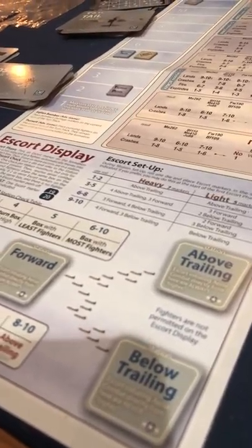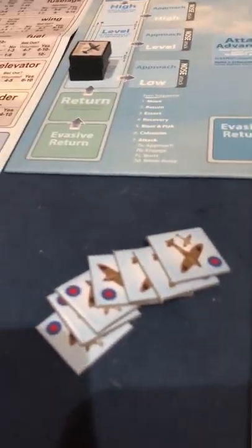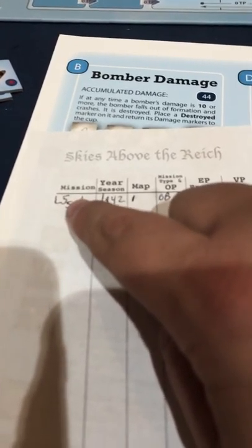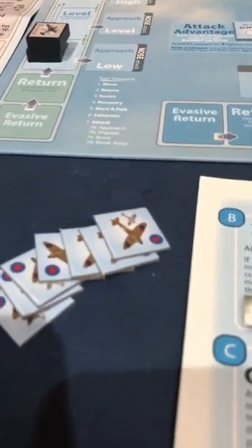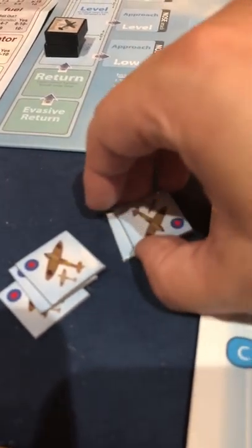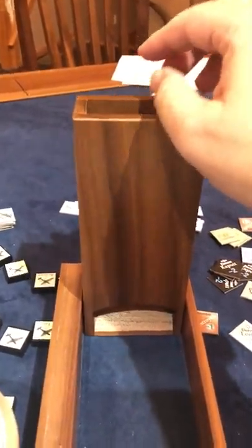The escorts arrive. The rules say you can set this up from the very beginning of the mission, but I like waiting until we get to the escort arrival. You grab your seven - in this case seven Spitfires. There was a heavy and a light escort designation: L for lightly escorted with five, and S for Spitfire - that's how we know which type. The L means two of the seven are not going to come, so we're going to have five of the seven escorts.